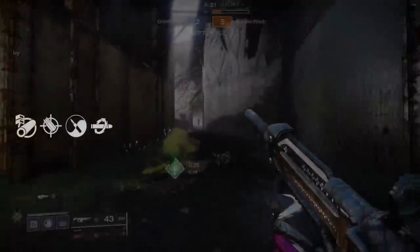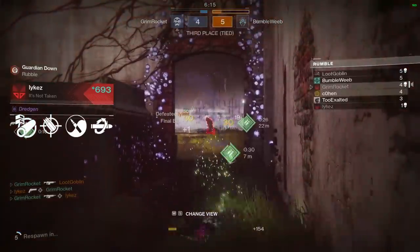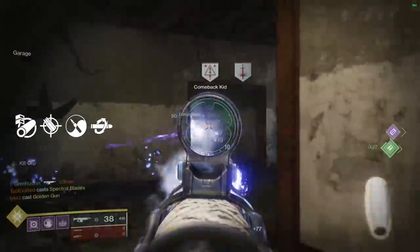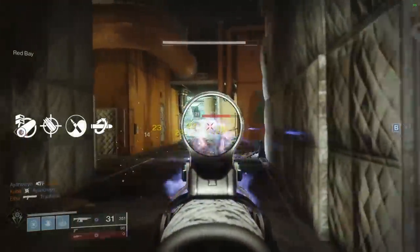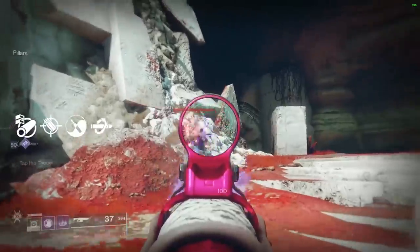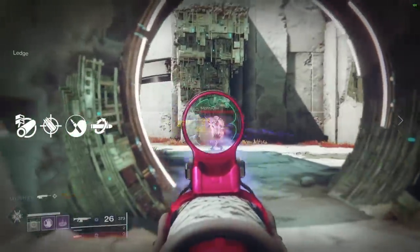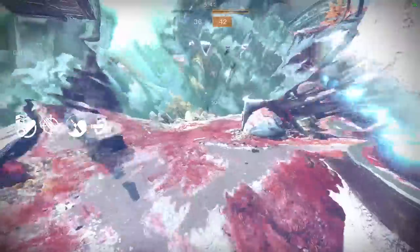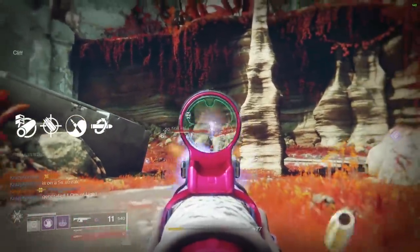For the PvP god roll, I'd go for Kill Clip with Zen Moment. For controller and console users, you really want to pair Zen Moment with Accurized Rounds. That goes against what we normally say about stability, but considering how much damage falloff affects this weapon, I want to load out range. Arrowhead Break doesn't help range either, so you want to avoid Steady Rounds which drops range by minus five. Zen Moment, Kill Clip, Accurized Rounds, and Arrowhead Break — that's exactly what I'd look for, maybe with a Range or Stability masterwork.